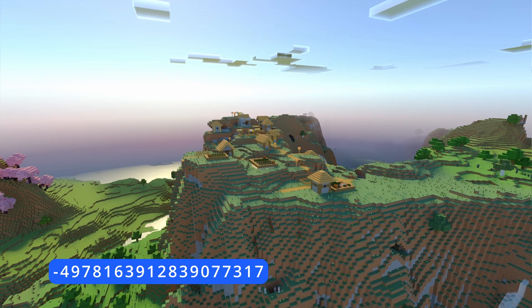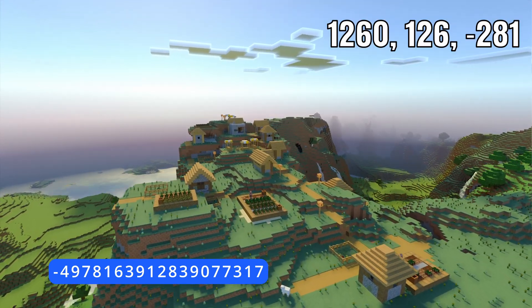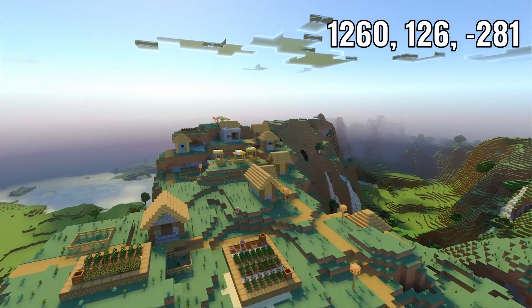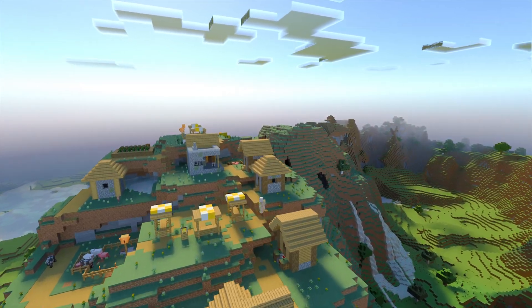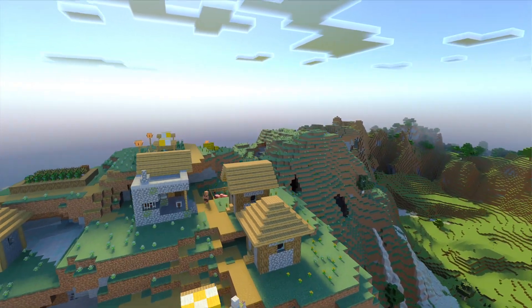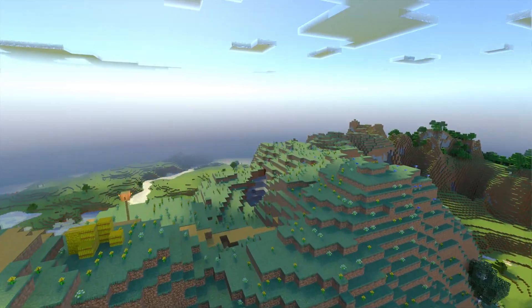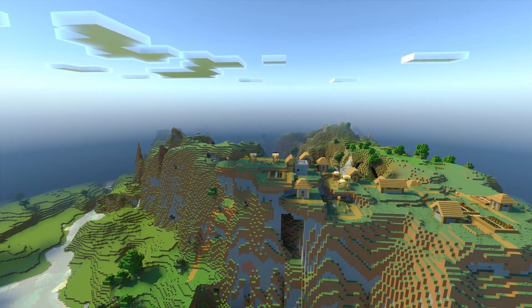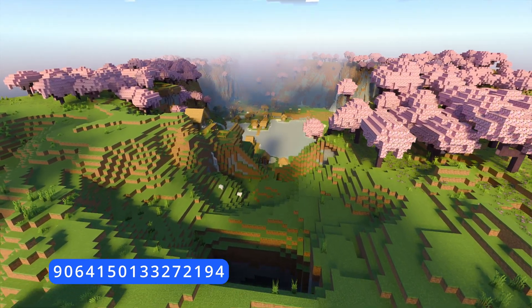Seed number eight — we've got this amazing hilltop village with fantastic views out over this huge valley and meadow extending in the distance. The views are pretty breathtaking, ideal for creative mode, but it's a fun versatile seed really perfect for any kind of gameplay.